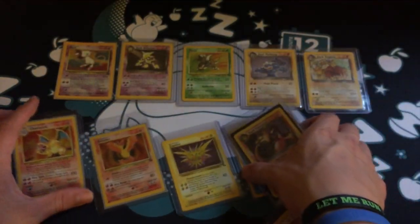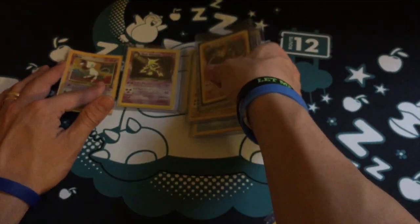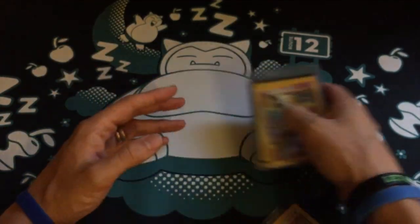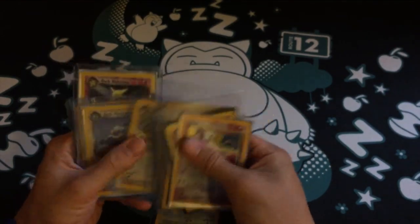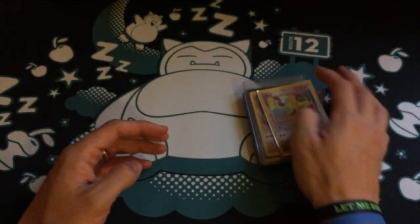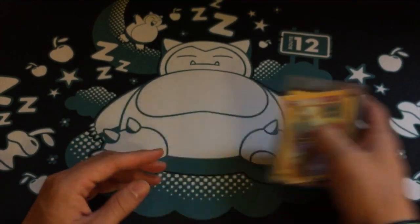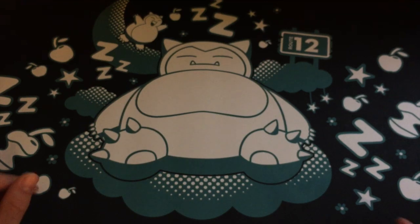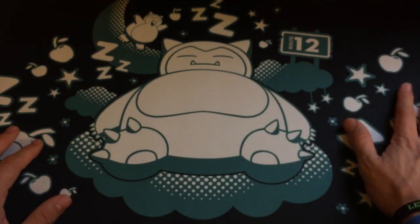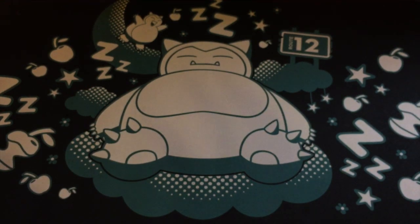There are other Pokemon I like too — Snorlax is obviously one, Articuno as one of the originals, and Mewtwo as well. But those are my favorite 12 cards — some real retro cool cards. Number one is Dragonite. I'd love to know what you guys think of the new background, and what your favorite card is of all time. Thanks for popping on by — please like, comment, subscribe, and until next time, this has been Ham's Pokemon, goodbye!